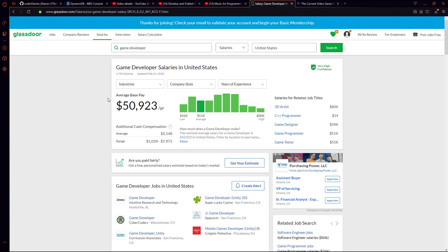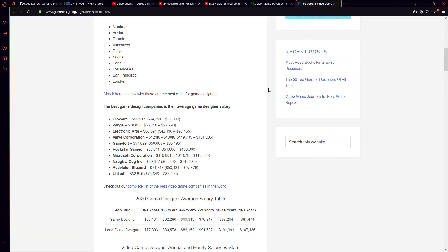I wanted to talk for a moment about salaries and game development. You may be coming across this tutorial because you want to get into indie development or maybe you want to get a job in game development, so I thought it might interest you to preface this video with a few statistics from Glassdoor. The average pay for a developer in the U.S. is around $50,000, ranging from $52,000 to $80,000 — I think that's a little on the low end based on my experience. There's another article I'll post in the description with more statistics on companies in different states.